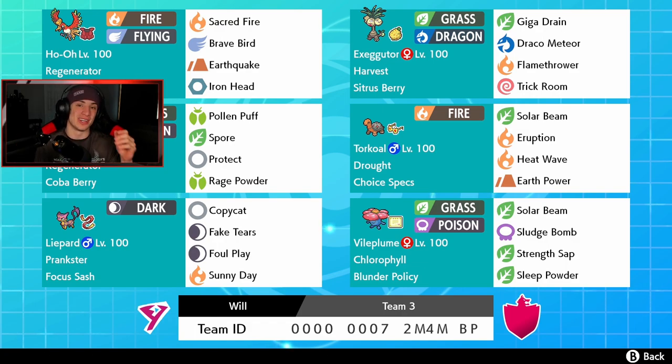Rocking out on this team, we got Ho-Oh in the top left corner. I'm actually really excited for this team - just looking at it, it looks amazing. Ho-Oh is getting us started with the Assault Vest and Regenerator ability, so this thing is very bulky. We got Sacred Fire and Brave Bird for our STAB moves, and then EQ and Iron Head for coverage.